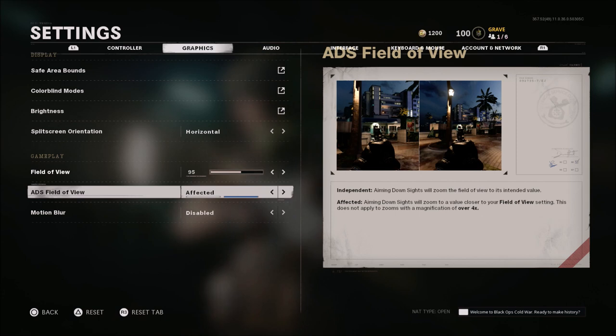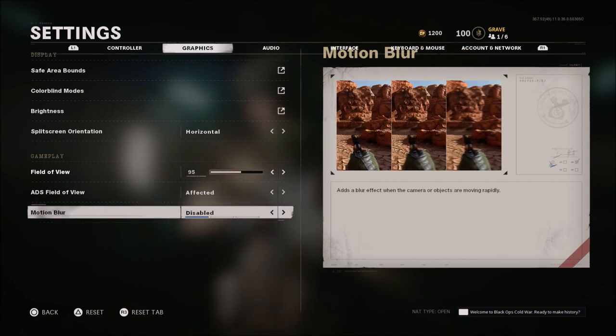ADS field of view is the same — I haven't changed this. It is set to affected. In my opinion this is the best because aim down sights will zoom to the value closer to your field of view settings. If you have this off it's going to be zoomed out a lot more. I like to have this zoomed into what my field of view settings are so everything looks the same from running around from the hip to ADSing. Motion blur is of course always disabled.